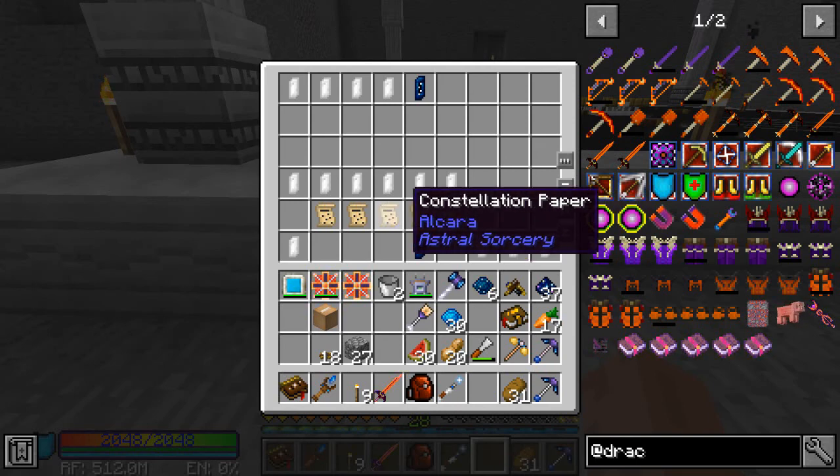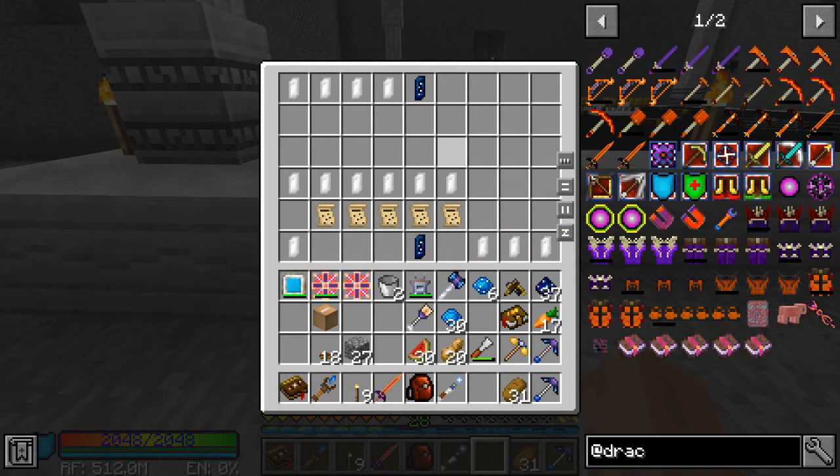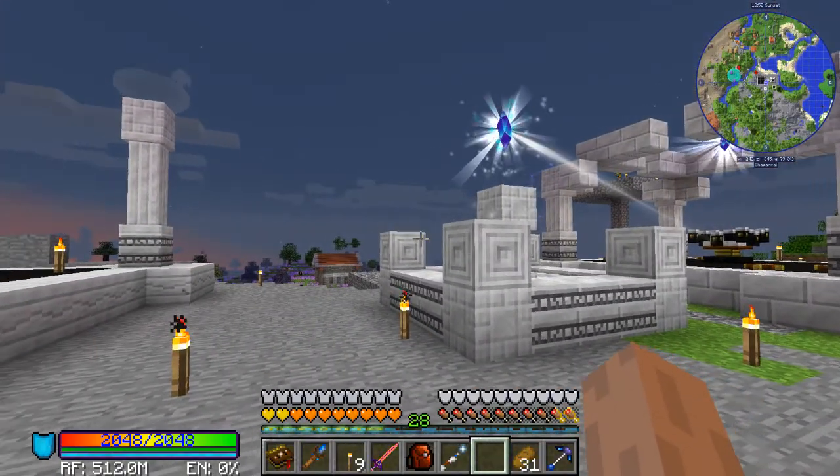The constellation pairings — Horologium, Alteria, Alcara, Gelu, and Borux — are the constellations I do not have yet in crystal form. They have not shown up in the night sky, and I believe that's because I need the Observatory to be able to craft those.